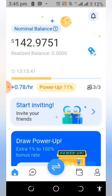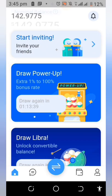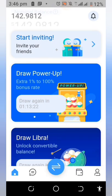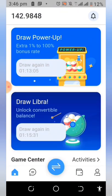There are other ways you can also increase your earning from this platform. They've made available what they call Draw Power Up and Draw Libra. Once the counter expires — which will be expiring in the next one hour, 30 minutes, 26 seconds — you just come and tap on this place and you will be able to gain more mining speed, anywhere from one percent to one hundred percent as luck may give you. The same thing applies to the other one below it, which is Libra. This is how you can take advantage of these STAAR mining app features.